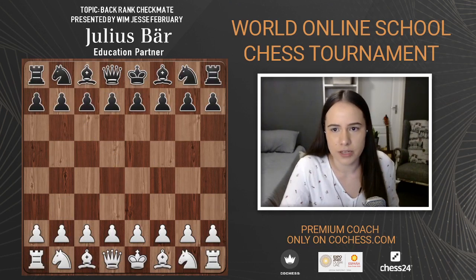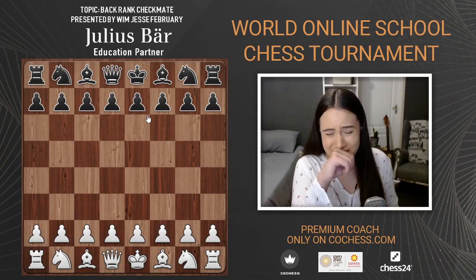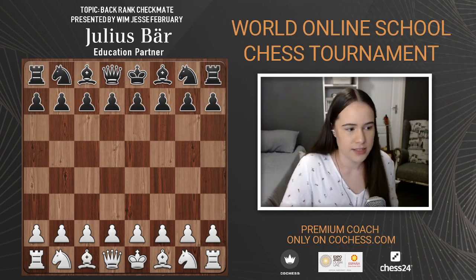This game was between Levon Aronian and Boris Gelfand in 2008, also using the theme of back-rank checkmate. Aronian played white, Gelfand played black. Let's take a look.